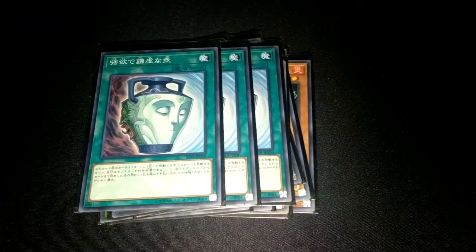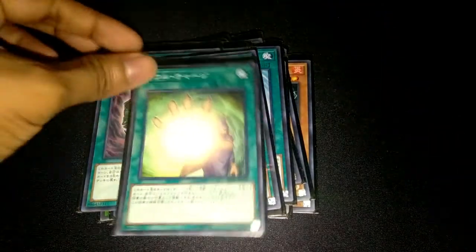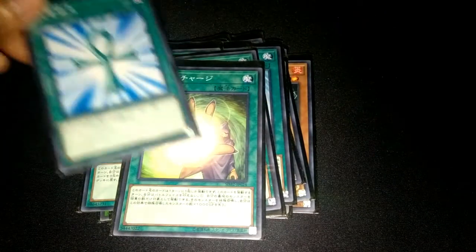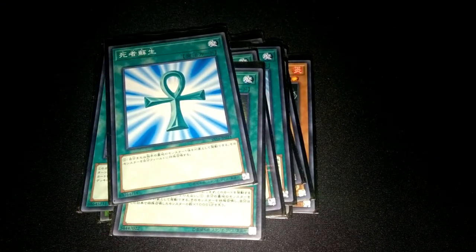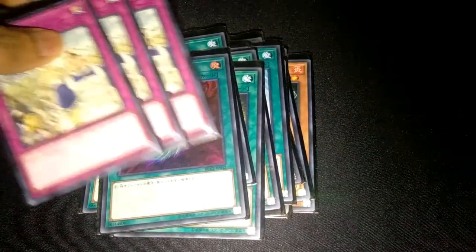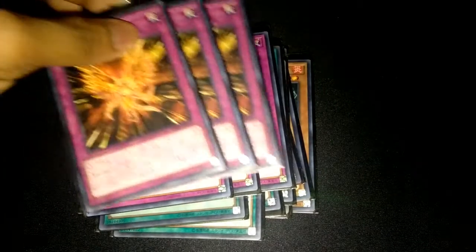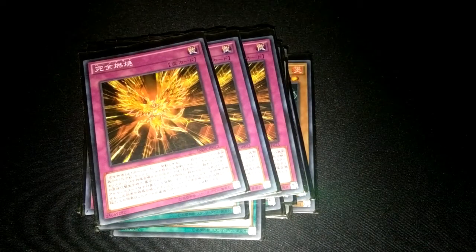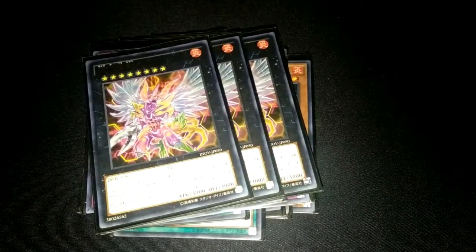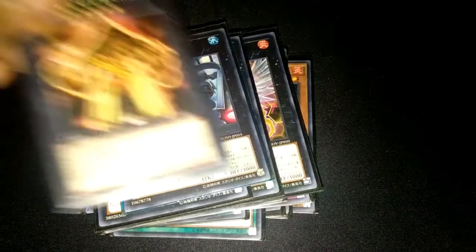Triple Duality, Dark Hole, Soul Charge, and Reborn. For traps we have triple Back to the Front and triple Burn Out. For our extra deck we have triple Mythic Drago and all of our level eights.